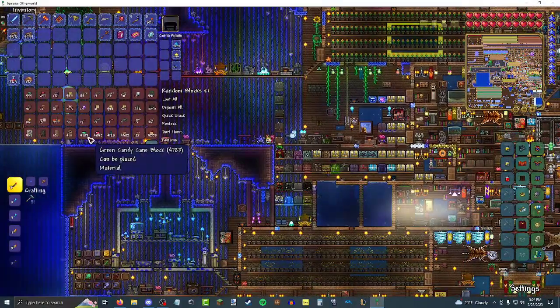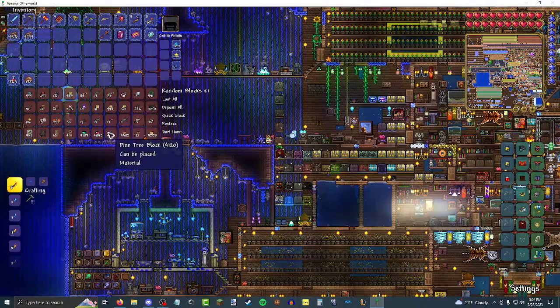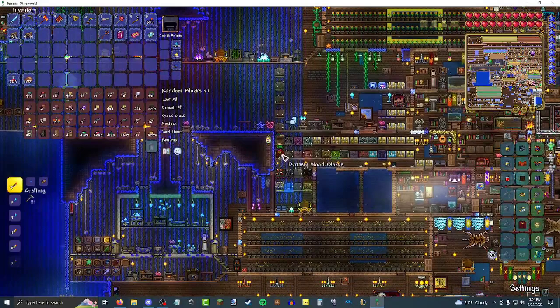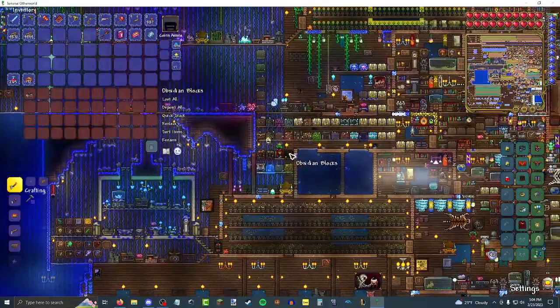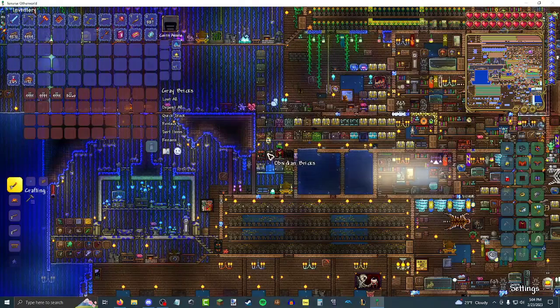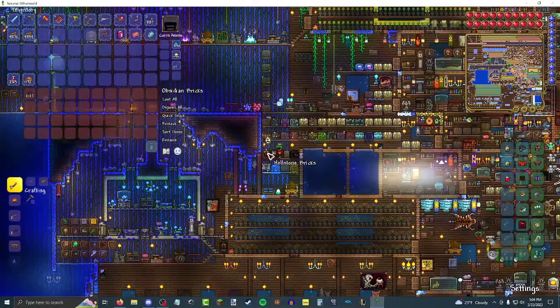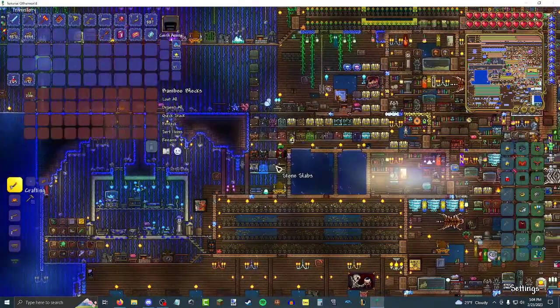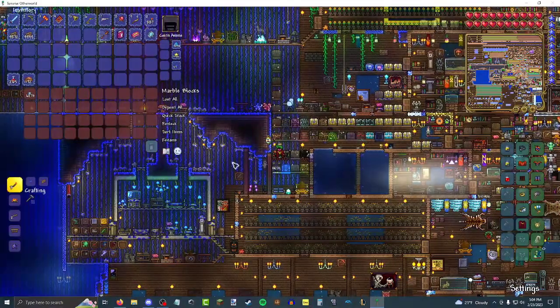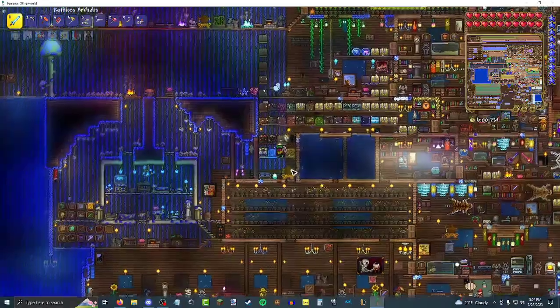Because I think an entire chest or something was all candy canes and Christmas-related stuff. Got red ice. Some stuff in here could be useful in the future. Obsidian blocks — that's a lot of obsidian. Gray bricks from building. Hellstone bricks. Bamboo. Stone slabs. Slime blocks. Marble blocks — quite a lot of marble. I've definitely been doing some mining.